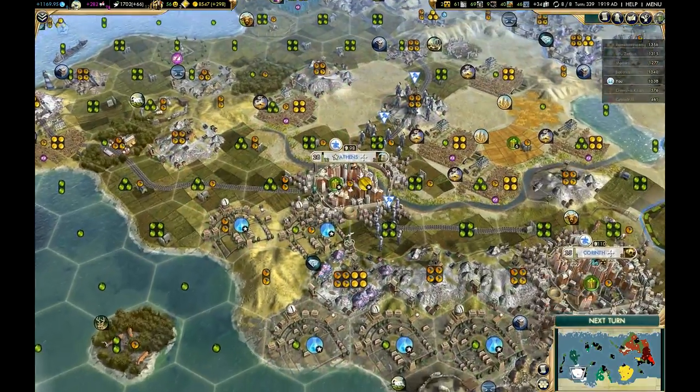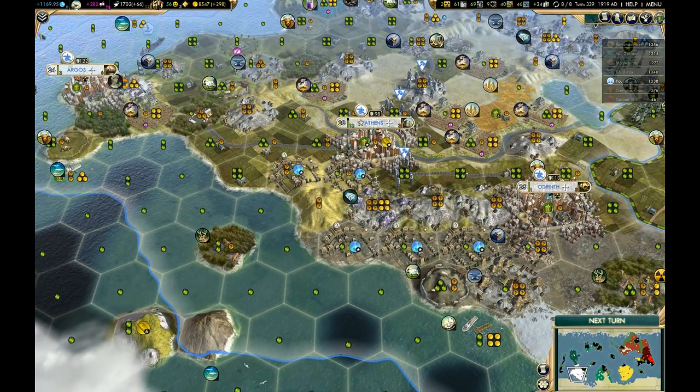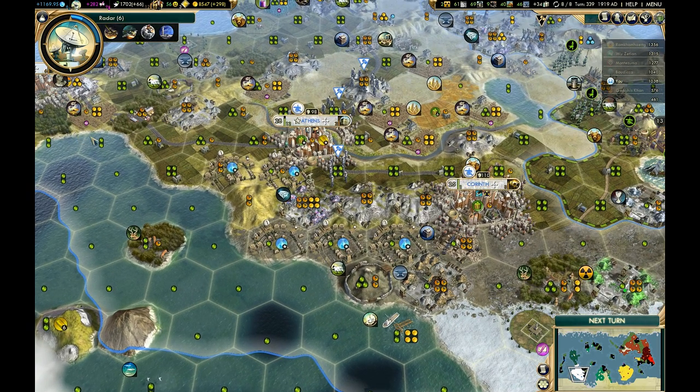I'll preface my remarks by saying that I'm going to assume that your basic strategy is at least somewhat similar to what I've shown in the earlier chapters. In other words, that you're not doing something like going for a super wide empire where you found 10 cities and your goal is to have a population of like six each, because that would radically change your entire approach. But if you're going to have say three to five cities and any kind of conventional approach, then this should work for you.